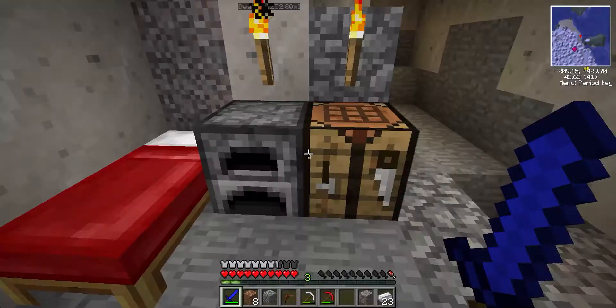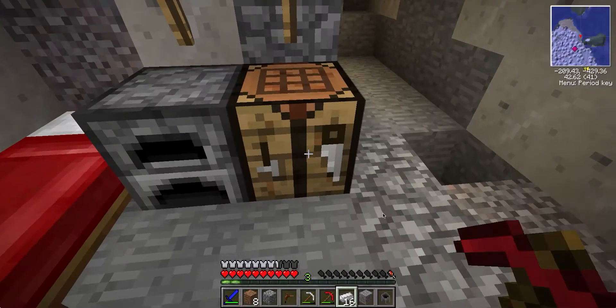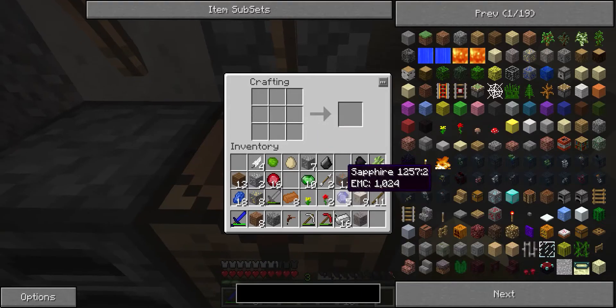Here, I already have full iron armor and 23 iron, so I got a bunch of it. And what I really wanted to do was just make a cauldron for no reason. I never learned how to make this, but I think it is like this. Nope, I'm going to search it up.